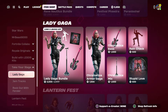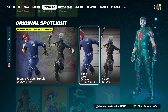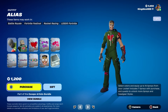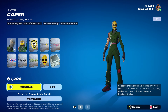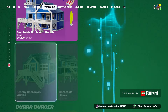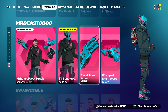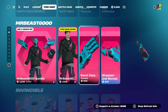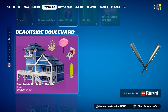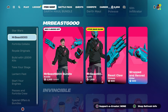In this video right here I'm basically going to show you how to get this style right here. I know some of you guys want this skin — it's officially back. They also got the Lego style, which is pretty cool. Also, for anybody that does not know, you can also get Mr. Beast and his pickaxe if you follow the steps I'm about to show you right now.